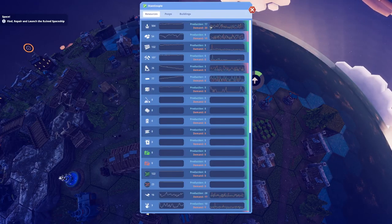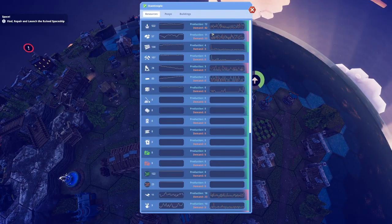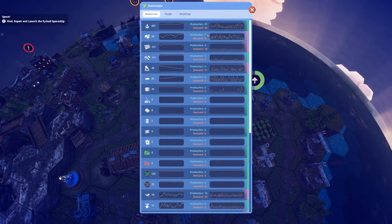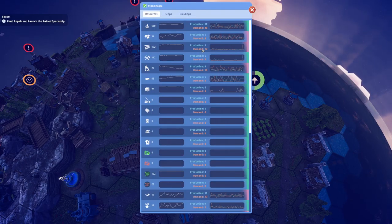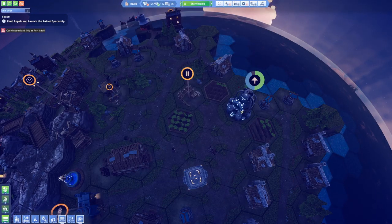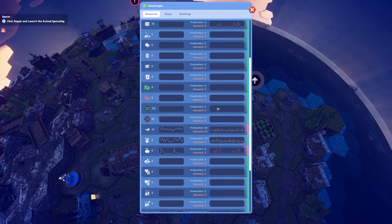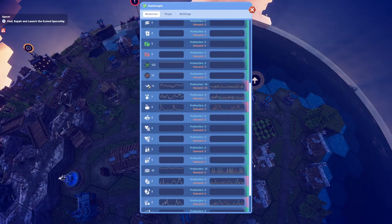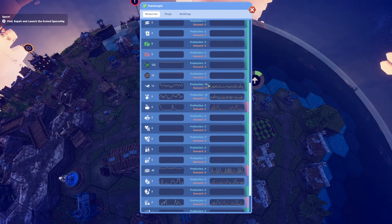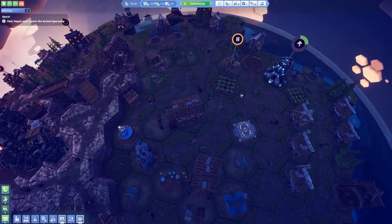Let's produce some more tools. These are finishing building up so fast. Currently we are producing 77 water and demand is just 42 — perfect, that is not going to be a problem anymore. Demand for potatoes: we got six but producing eight — that is good. Demand for wood: demand is 17 but we're producing five. Let's get this one going again.